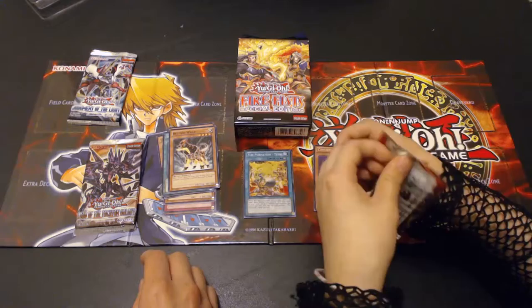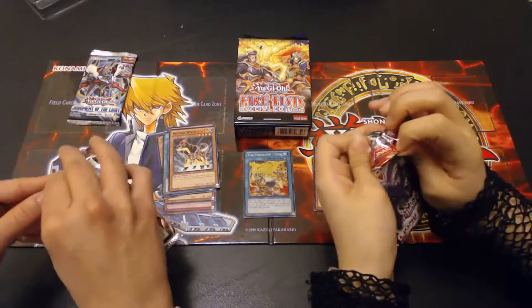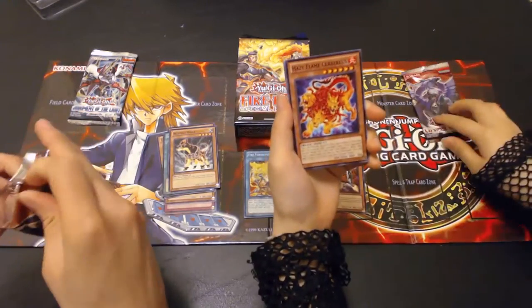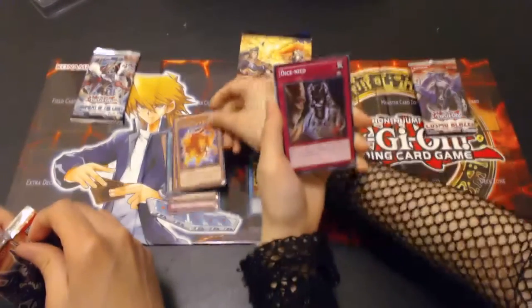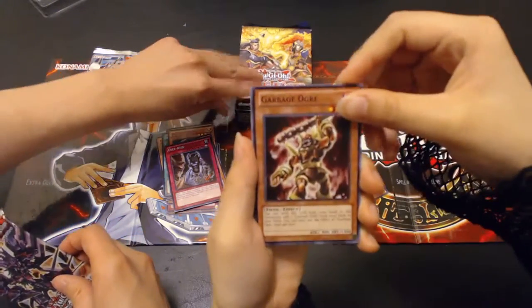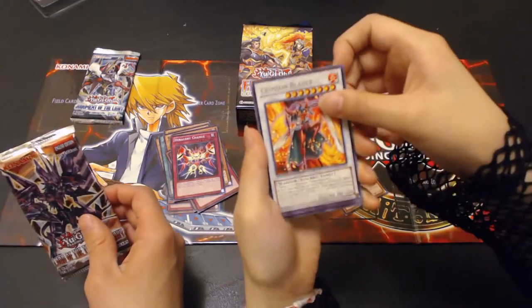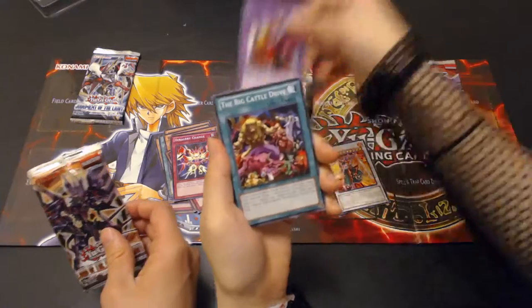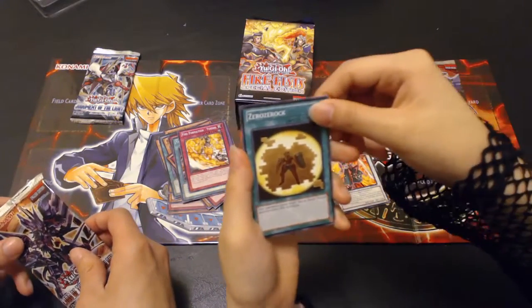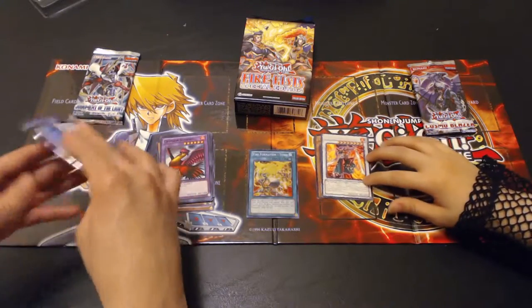Cosmo Blazer. Let's see — Hazy Flame Service, Dice Knight, Garbage Org, Harate Change. Oh, Crimson Blader as a rare, Crimson Sunbird, The Big Caddo Drive, Fire Formation Tencent, and Zero Zero. That one has really good Crimson Blader — that's a really good pull from Cosmo Blazer.